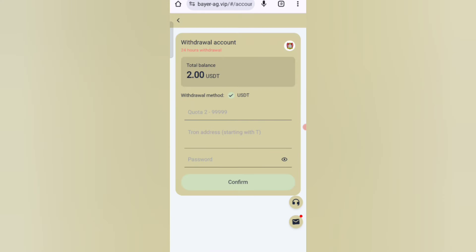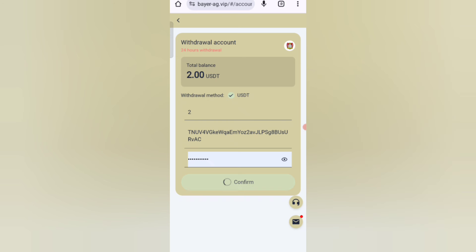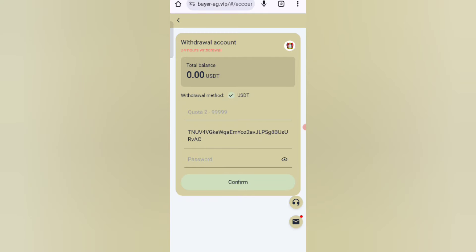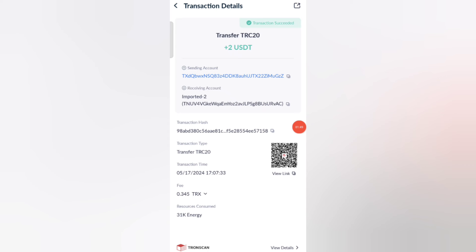Now I will show you how to withdraw your commission. Click on home, then click on the withdrawal option. The minimum withdrawal is 3 USDT. Enter your amount, enter your wallet address, and enter your password. Click confirm and as you can see on the screen, the withdrawal is submitted and will be received in your wallet.